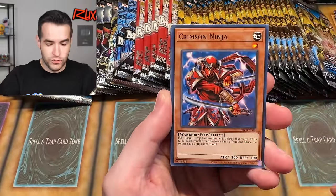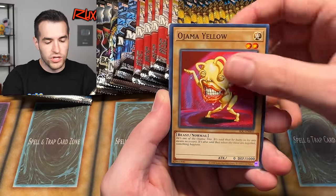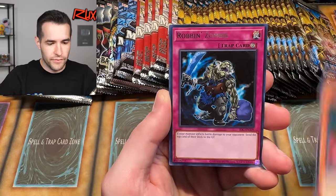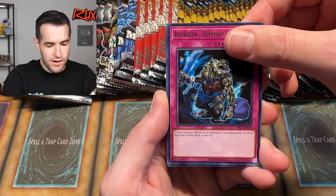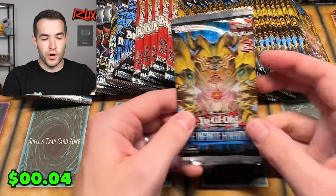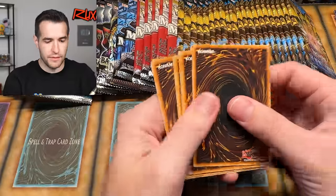From the Invasion of Chaos pack: Solty Gray, Crimson Ninja, Dimension Distortion, Boganian, Ojama Yellow, A Hero Emerges, Dawn Turtle, Robin Zombie — and no Dark Mirror Force. Just a Griffith's Other Duster. No matches so far, but we do have some potential.